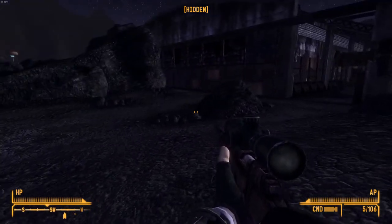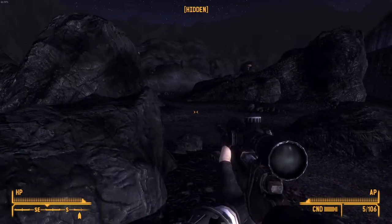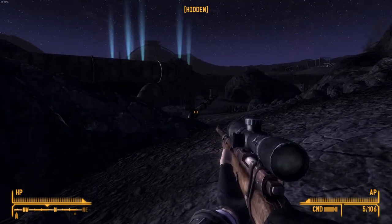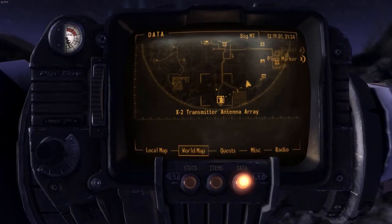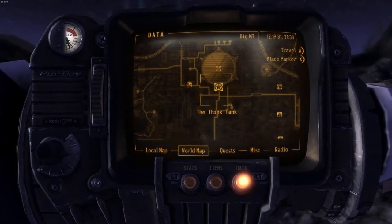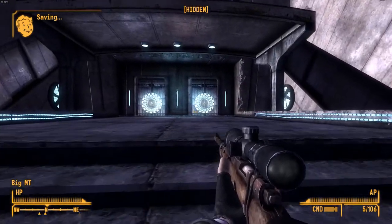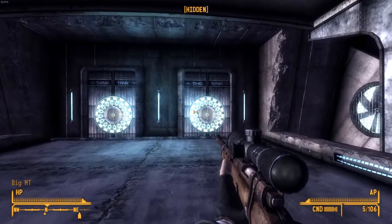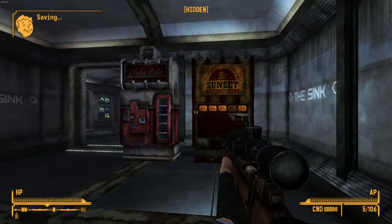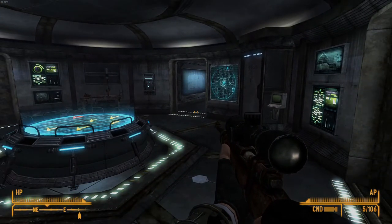I'll chalk this up as a victory. For reference in the future: once you have gone in and out of Y-17, a named Robobrain will spawn in the area east of Higgs Village, and it also carries one of these Sterilizer Gloves. So that would be our Sterilizer Glove — just got to clear out Y-17, and a second one should appear at some point in that area between Y-17 and Higgs Village. And so, that is one more weapon in our bags. We will return on another video for another weapon. We'll see you then.